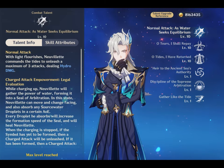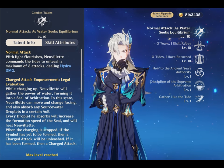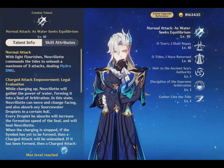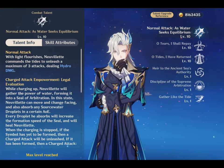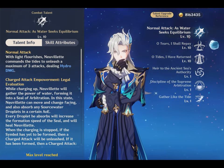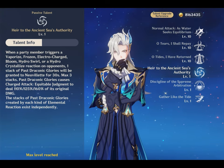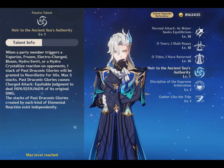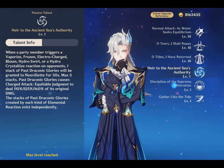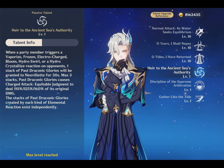His normal attacks do not consume any stamina, and if Nivellite's HP is above 50%, it will continuously drain his HP over their duration. Upon starting to wind up the charge attack, Nivellite can absorb up to 3 nearby source water droplets, and his passive talent Head to the Ancient Sea's Authority will be enhanced. Each stack of Past Draconic Glories will increase the crit damage of Charged Attack Equitable Judgement by 14%, with a maximum increase of 42%.